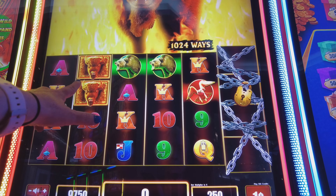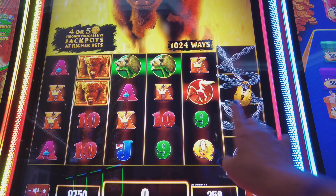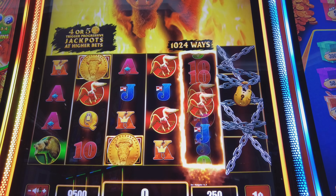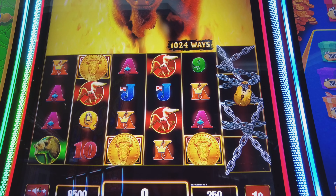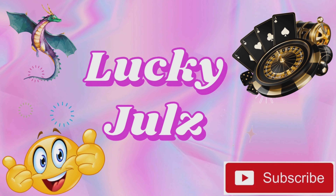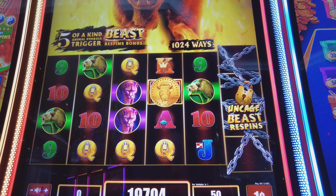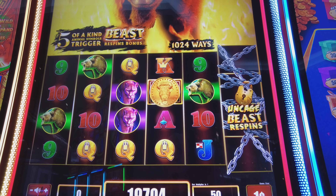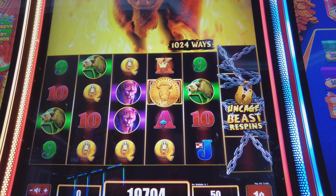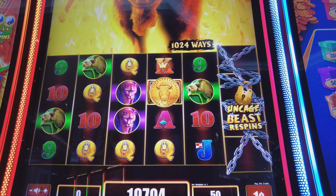Hey, Lucky Jules here. Lucky Honey and I have decided we're going to try Beast Uncaged. He's a few down from me to my left — he's going to try his, and I'm going to try mine. We're going to see what we can come up with and go from there. What we're looking for is to get the buffalo or any animal straight across, or they need to be in each row, or three coins.